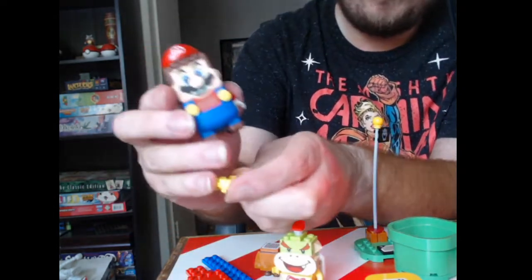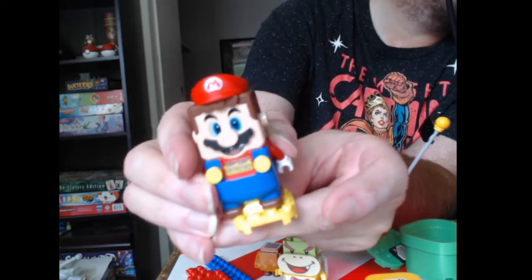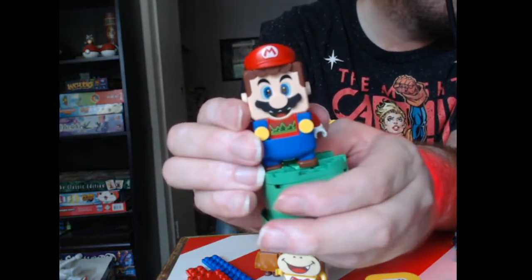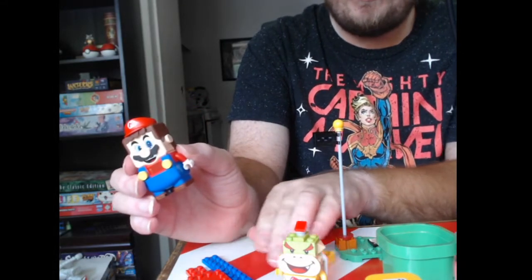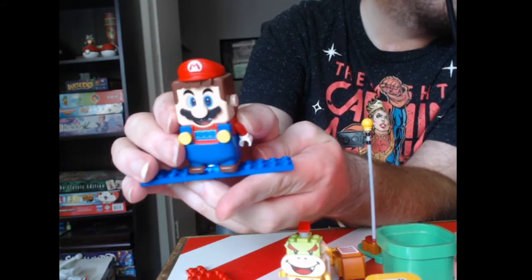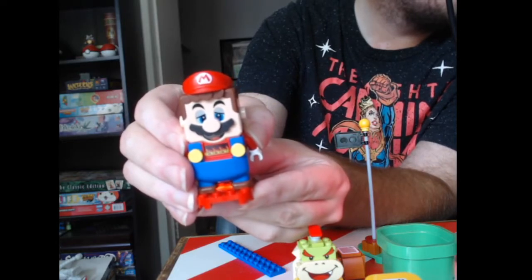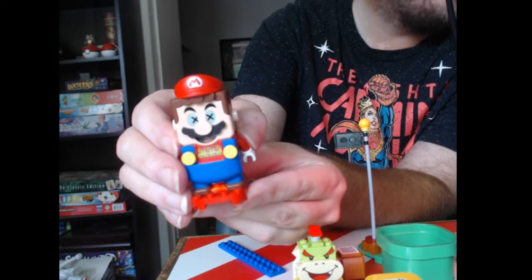As I already showed with the yellow question mark block, you have the desert color. This should directly work — grass. It's only the color that matters to do this, nothing else. Water. And of course, fire. And long enough, he dies.